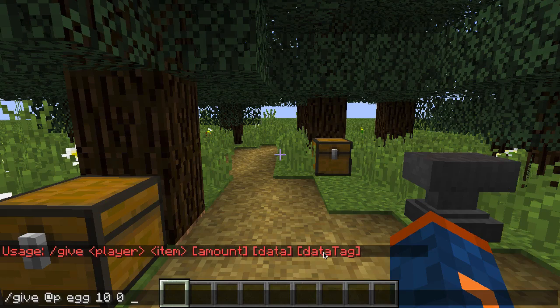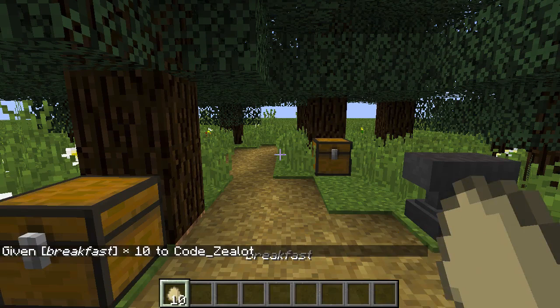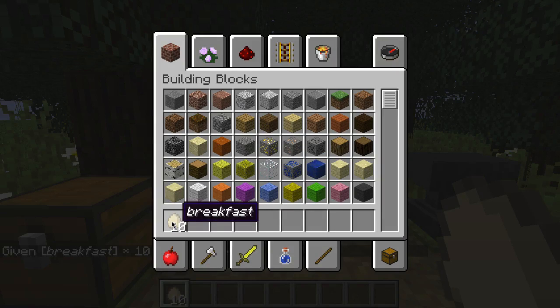To use custom item names, type out a set of curly brackets, then type the word display and add a colon. Open another set of curly brackets and this time type out Name — making sure the first letter is capitalized — then add a colon and the name of your item. So we're giving ourselves 10 eggs with the name of breakfast. Close the curly bracket for the name section, then close the curly bracket for the display section. Press enter and there you have it — 10 eggs named breakfast.